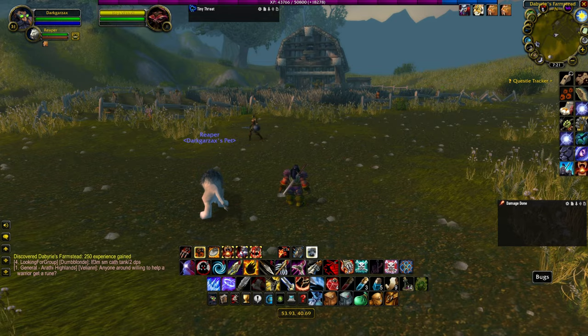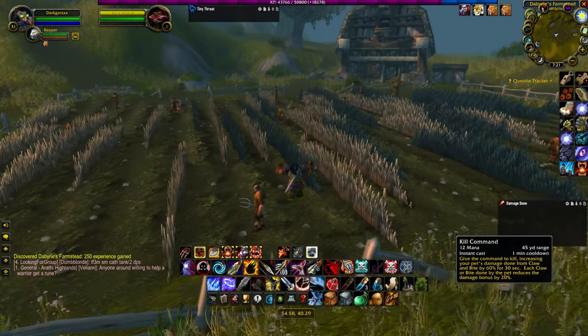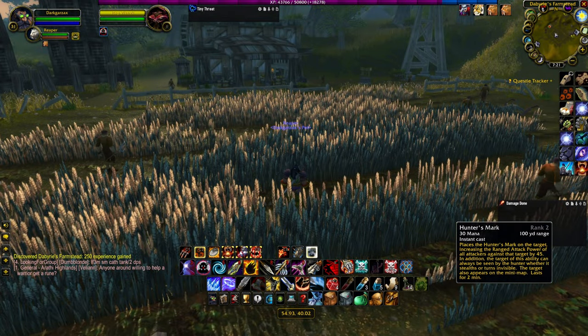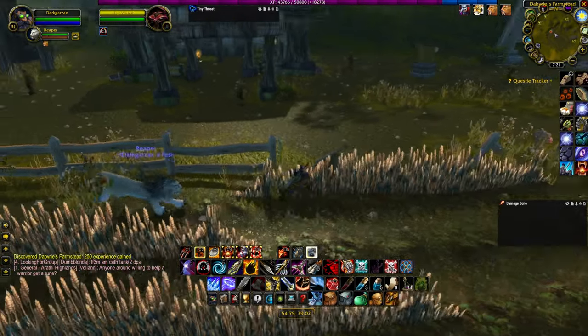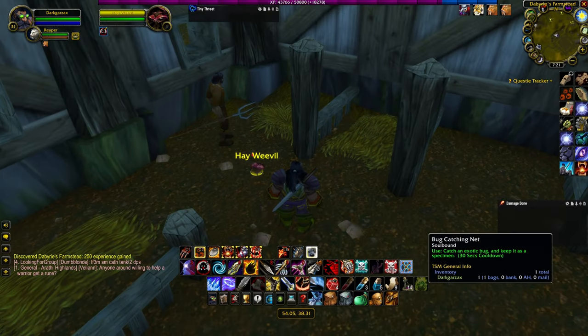If you're Alliance, this is going to be one of the easiest bugs to catch because all the mobs in this area are Alliance mobs. If you're Horde, you're probably going to have to fight your way around once you find the map. Simply use your macro and hunter's mark and you should be able to find the bug fairly easily on your mini map.